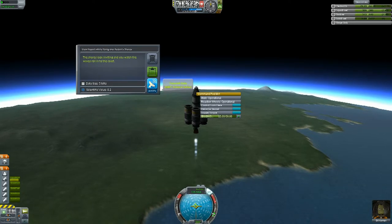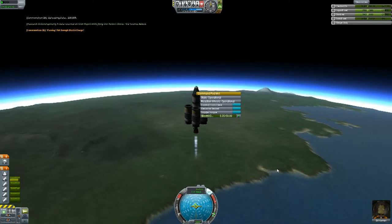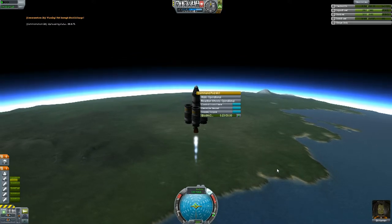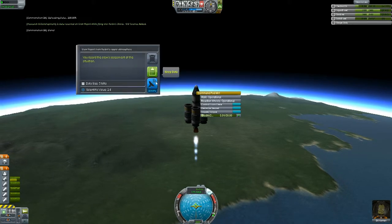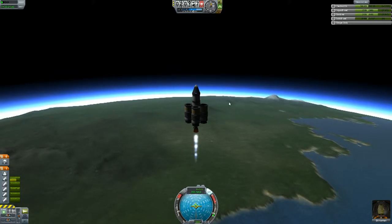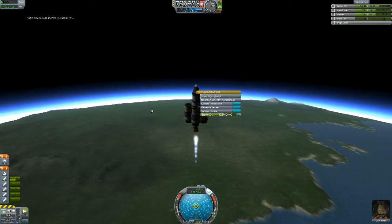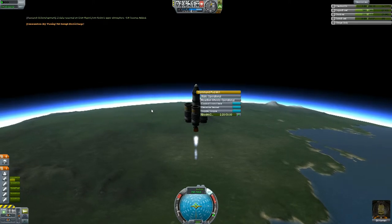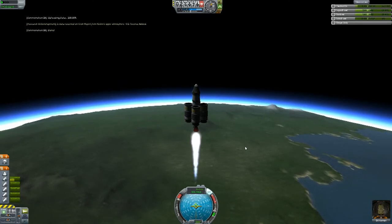It's kind of a rinse and repeat thing here. As you go up you report your science, and we only have one type here which is crew observations. As you can see it really takes away a lot of electricity to send that information back. We'll be keeping our eyes out in the tech tree for some way to recharge our ship in space. The most common one other than the engine itself is the solar panel, so as soon as we get access to that it will definitely help us out. Science missions are really all about the charge — that charge is key to sending your information back. Without it you won't be able to report any science at all.